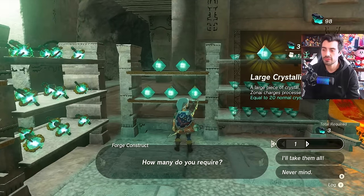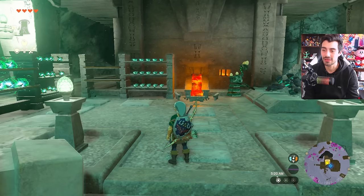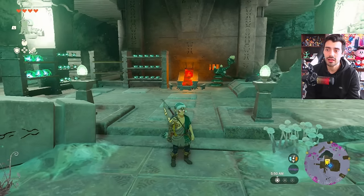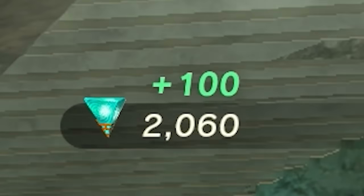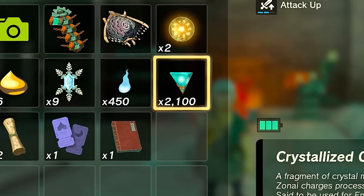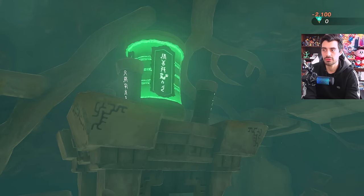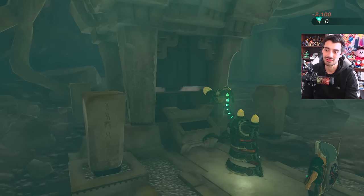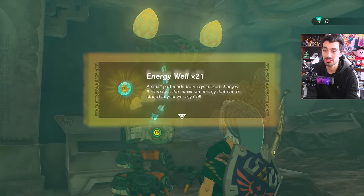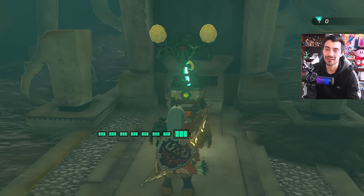I'm still buying up as many as I can since I still have enough Zonite — I need 1,000 more crystallized charges to max out my battery all in one shot. I'll go ahead and grind those out off-camera. A few moments later: we now have 2,100 crystallized charges, the exact amount needed to fully maximize our Zonai battery cell. We press 'get producing' and he makes all 21 energy wells for us in one shot — that's satisfying!